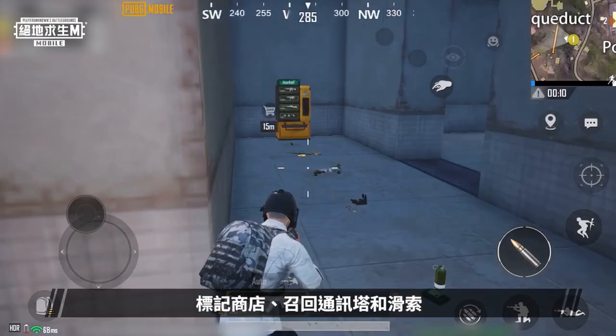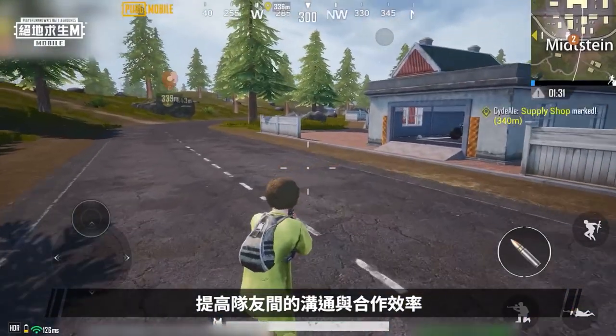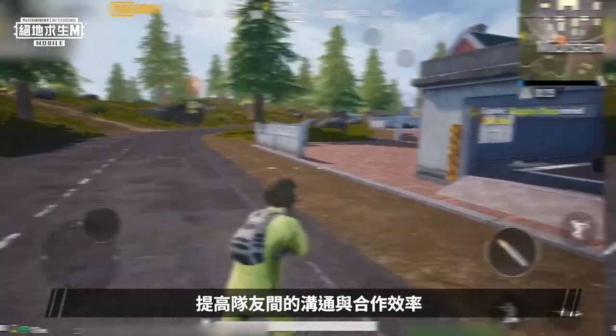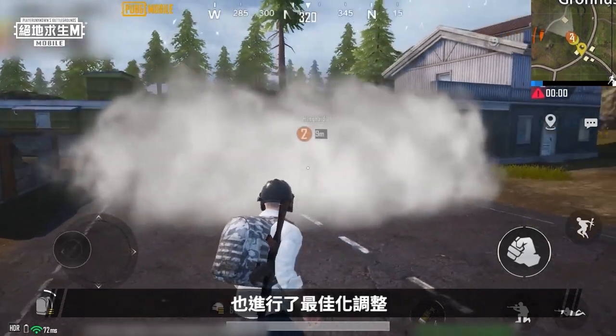In the new version, players will be able to mark shops, recall towers, and zip lines, improving communication and teamwork efficiency among teammates. From a visual perspective, we've also optimized and adjusted the smoke grenade effect.